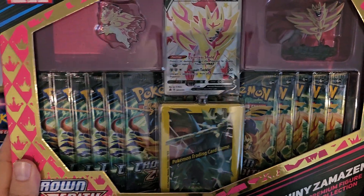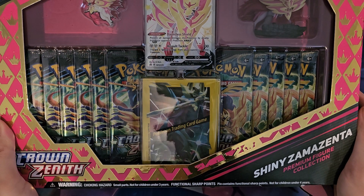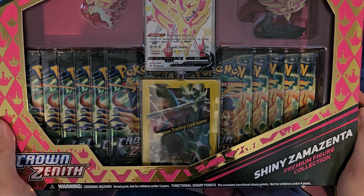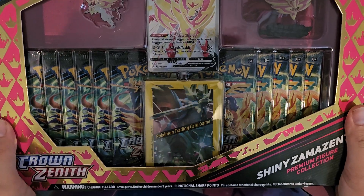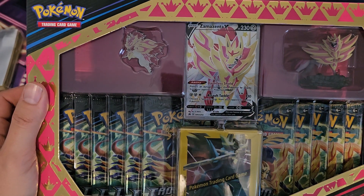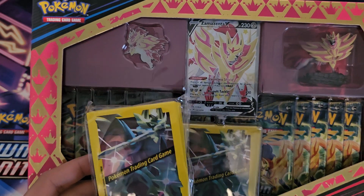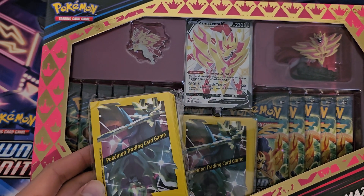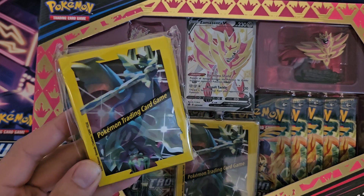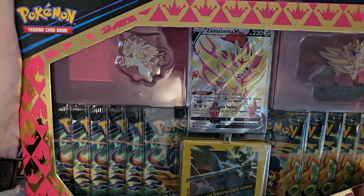What's up guys, PokeGabby here with the last but not least of the premium boxes — the Shiny Summer Centurion premium figure collection box with 11 packs, a shiny promo card, some sleeves. They are exactly the same sleeves; I don't know why — I think they should have made one of each of them. But why not, and we do have the pin as well.